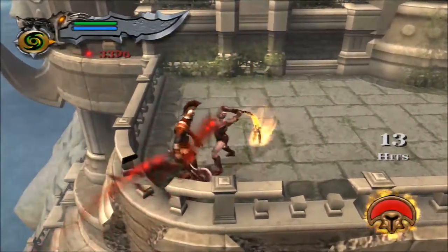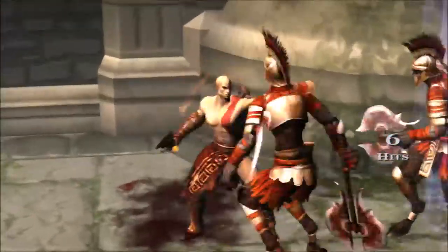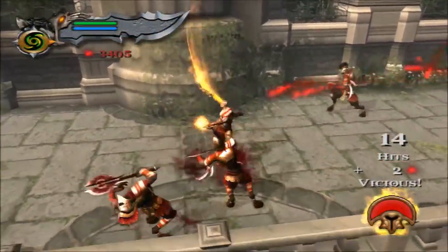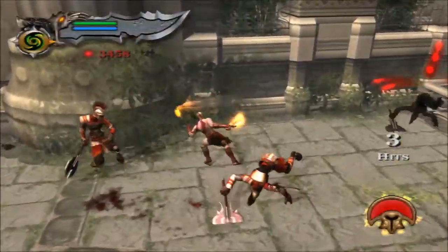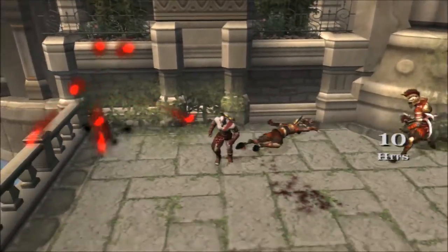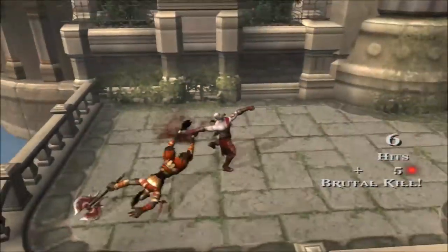I just threw him off a cliff. He just fell off a cliff as well. I'll throw him with the other guy — he doesn't really do anything. I meant to actually throw the other guy, but whatever. These guys don't seem hard to kill. They're a little annoying, but that's about it.